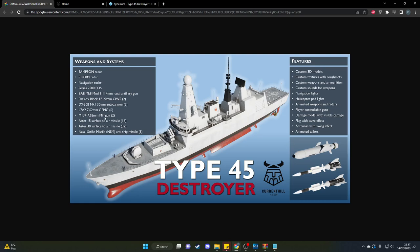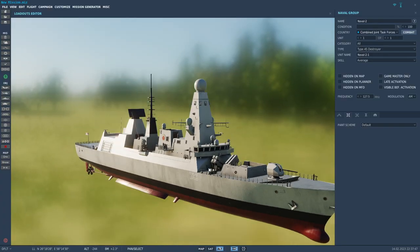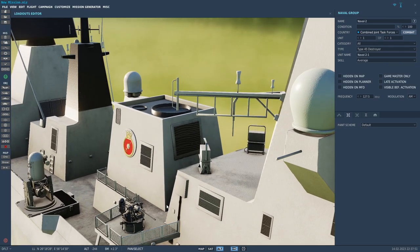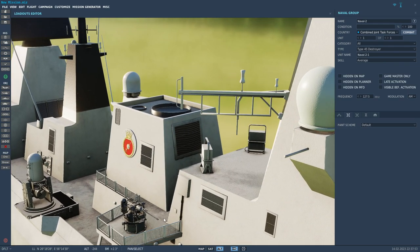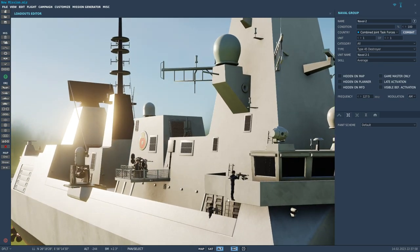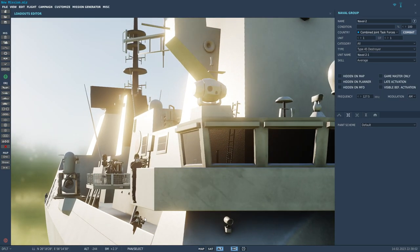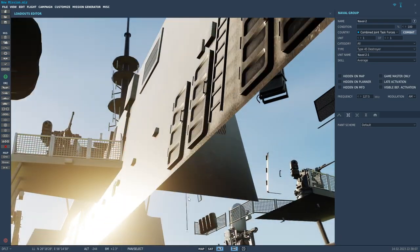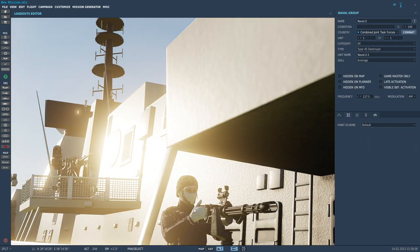It also has the M134 7.62mm minigun, and L7A2 7.62mm GPMGs all over the deck. I'm not sure why they mount miniguns on these — fun little fact about Royal Navy miniguns coming up. Let me have a look and see if it's actually been modelled on here. The GPMG — there's the jimpy — and there's the minigun. Has he put this in the model? No, he hasn't.